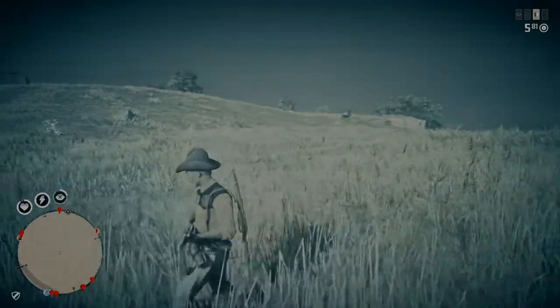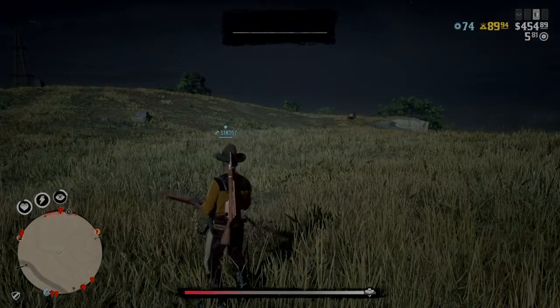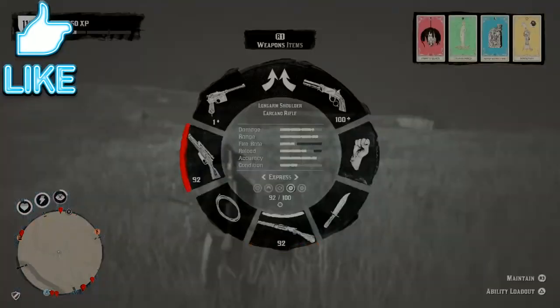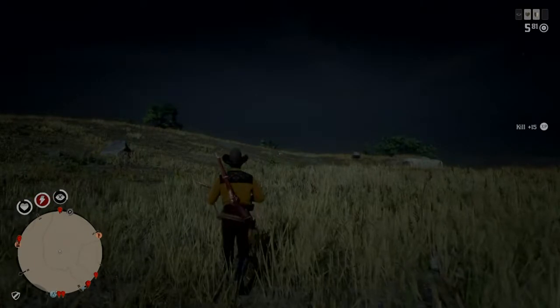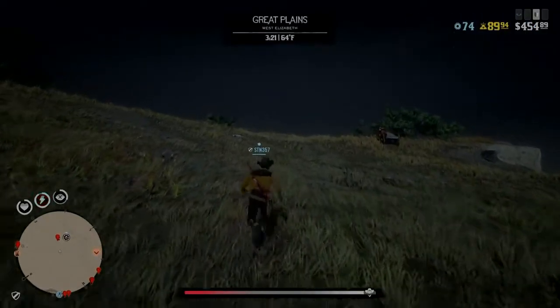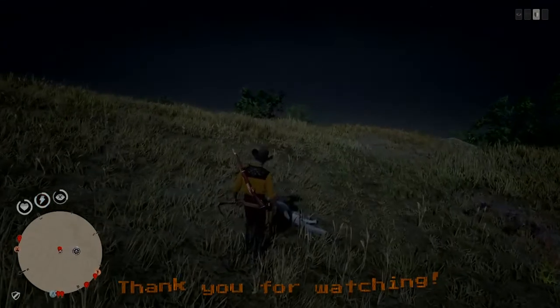We're at 3:09 now — look at that cougar spawn right there! You see that threat indicator on the map? That's what I'm talking about. One in-game hour is the rule for cougar respawns. If you're having trouble getting one, this has been proven more than once: it takes one in-game hour after you stow the cougar. I stowed the first one at 2:09, and the next one was ready at 3:09.